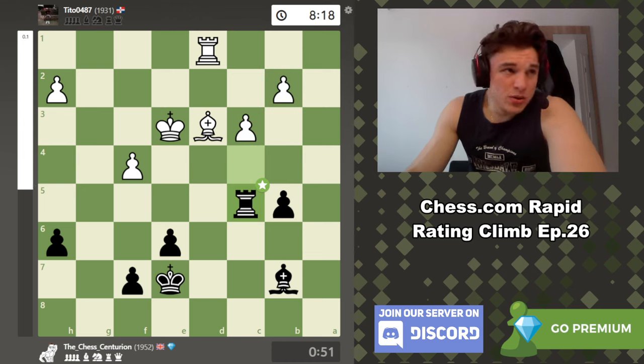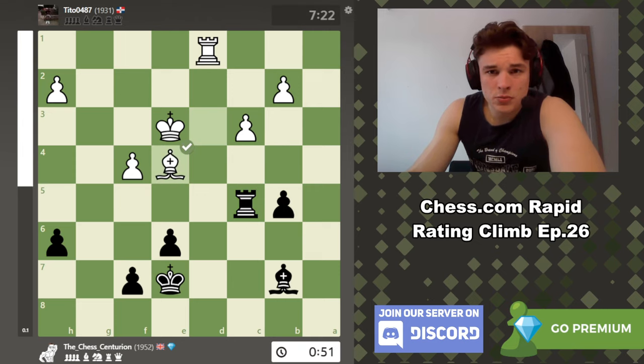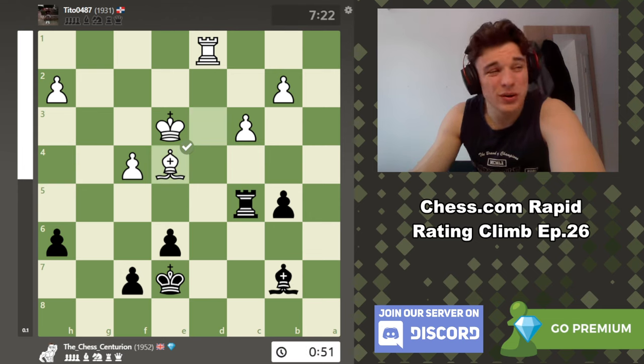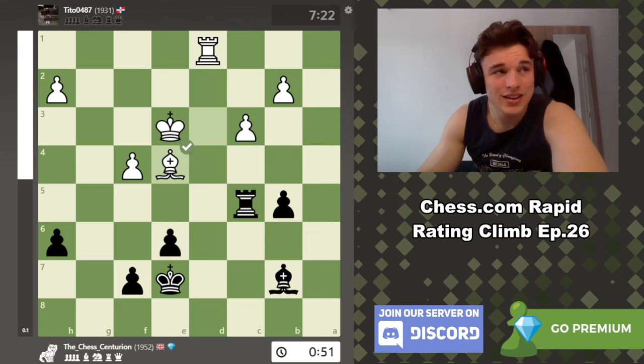So rook c5, which is a better move anyway. Bishop e4 — and yeah, the only move for us to maintain a tiny advantage is to take, which is what we did. I didn't want to trade bishops because I wanted to keep winning chances in the game. But practically speaking you have to take this, because if you play a move like bishop c8 your bishop is so passive and his is so active.